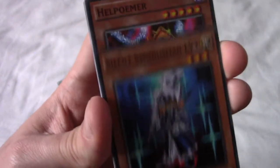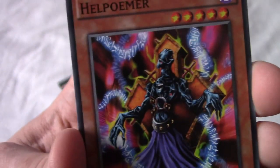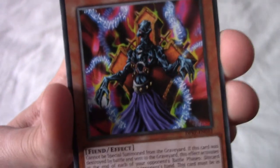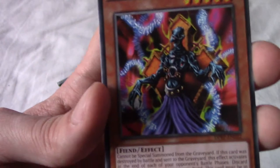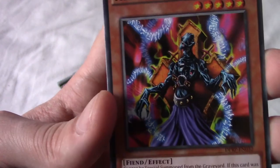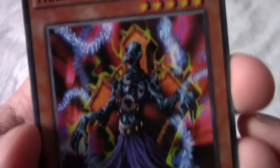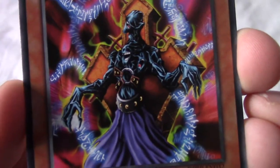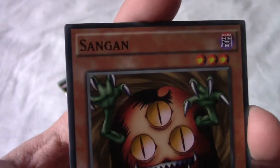Let's begin pack three with Silent Swordsman Level Three. Then we have Helpoemer — I'm actually watching the Battle City finals at the moment, right at the end of the Marik versus Joey duel. Helpoemer is the card Marik put in Joey's deck that kept wrecking his stuff, because you discard a random card every time.